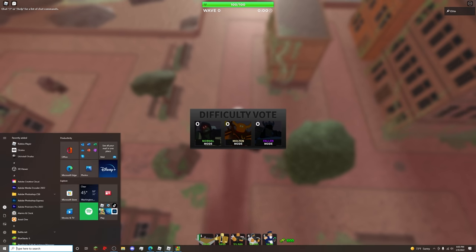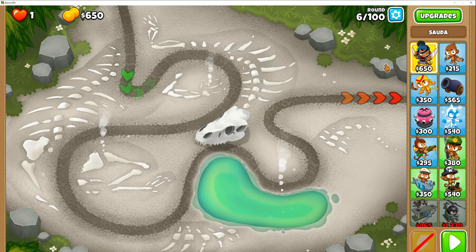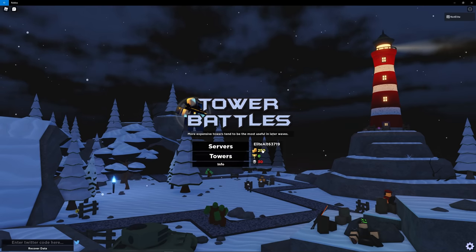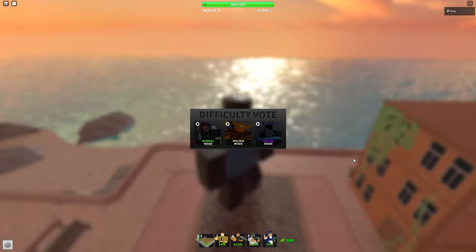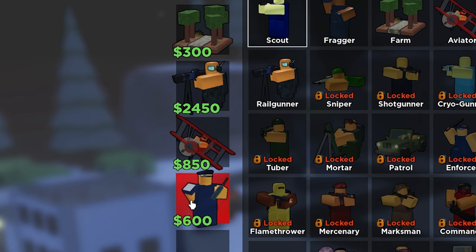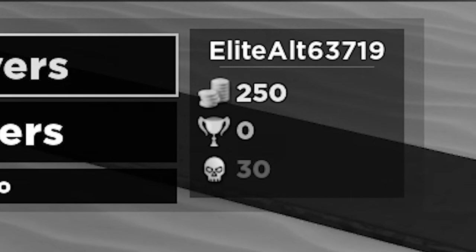I currently have three games open: Tower Defense Simulator, Tower Battles, and Bloons Tower Defense 6 in this last tab. My goal is to beat every single one of these at the same time. In Tower Battles, I didn't actually have an alt because I'm using my main inside Tower Defense Simulator. So I had to get an alt and buy some credits on it. I got some relatively good towers — good enough to beat the mode — but it's certainly not going to be easy. Also, ignore this win-loss ratio. We don't talk about that.